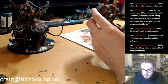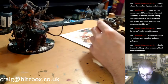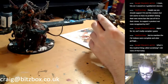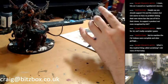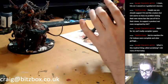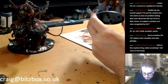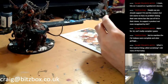60 points for 10 Clan Rats — can't really complain. That's cheap, isn't it? If you look at something like Tzaangor Acolytes, they're like 120–140 and they're not great in combat either. What is this mystical thing called socialising? I did none of that today. Well, that's why we're here, isn't it? Socialise over the internet — that's a thing, right?